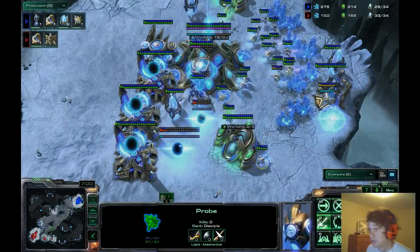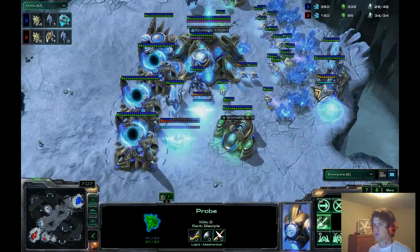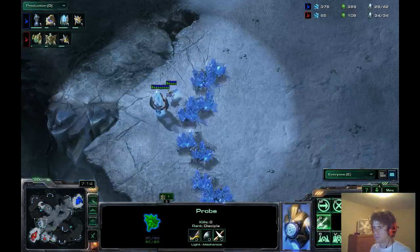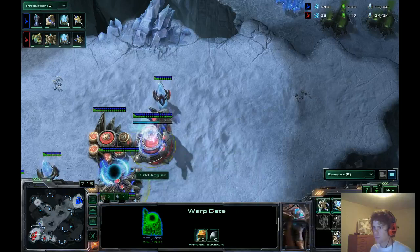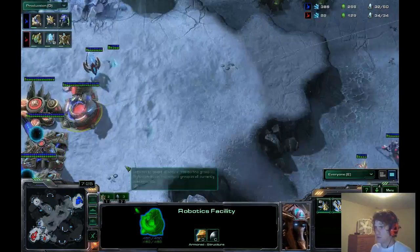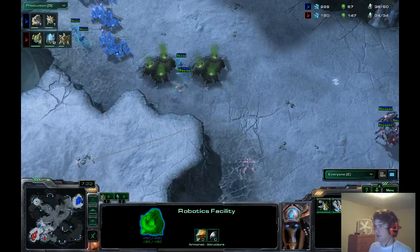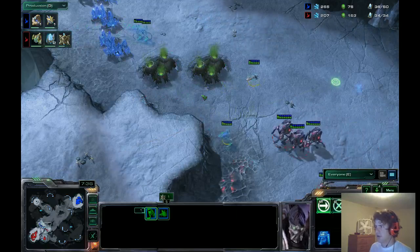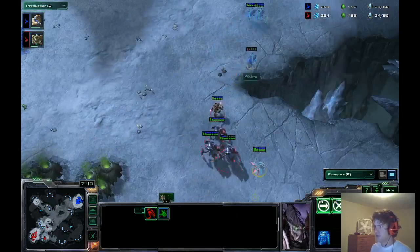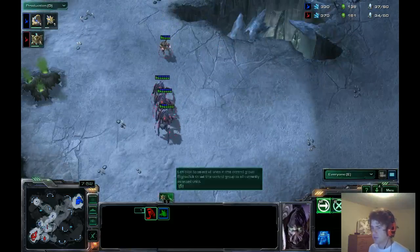I wonder if maybe Dave's not thinking of an Expand, but just going to get really aggressive up one base. He's still building probes, only at 24. If he pushes relatively soon he'll still have plenty of time to do damage. The Observer's going to be up — and it goes flat across the map. This is not going to work at all; he's walking right under the Observer. He's running away from the pylon, so that's something — but that was pretty much hard countered.